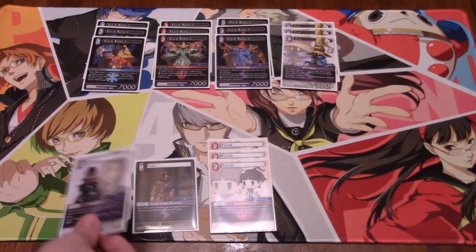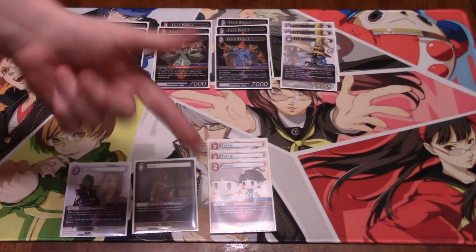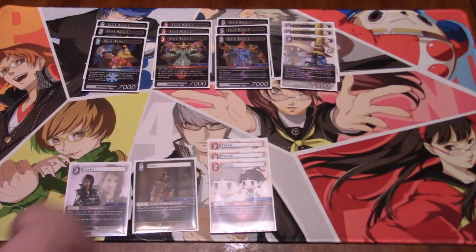Crow — I kind of forgot about this backup but it works so well in this deck. It can prevent a lethal turn or set up a lethal turn for you by dulling a forward. And then when it goes to the break zone, you can get back any forward. So you can, on the stack of something when they're coming in, dull another forward, get back a Black Waltz, then use that Black Waltz immediately for one of the other's effects.